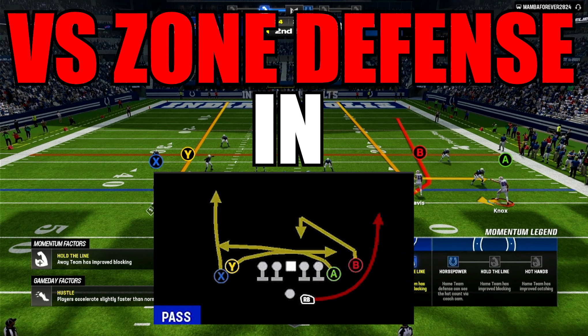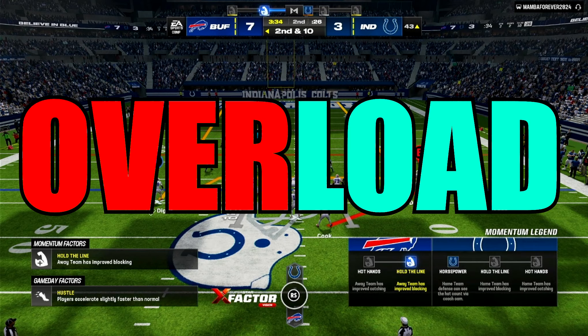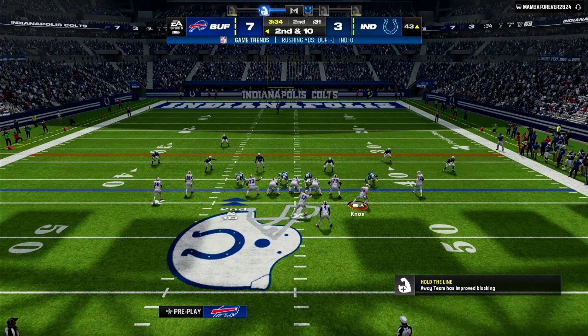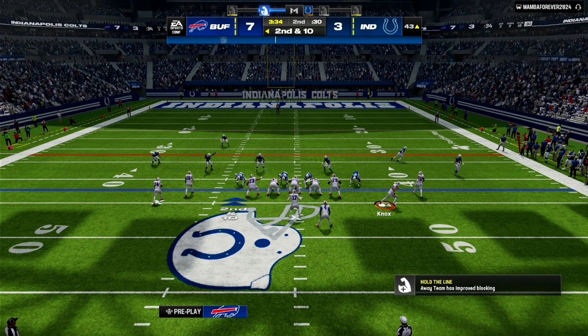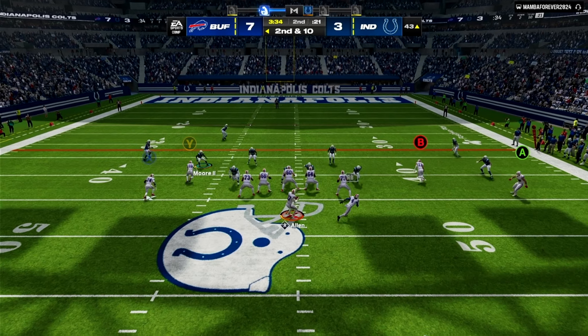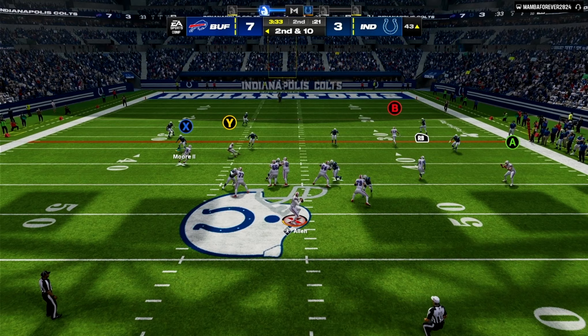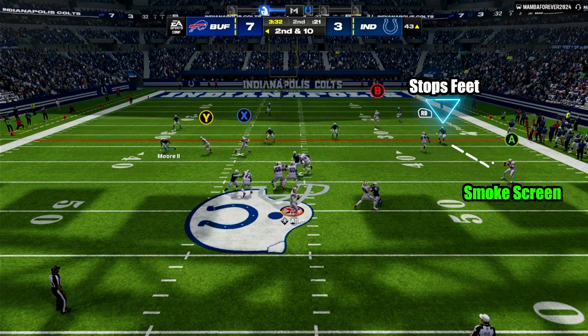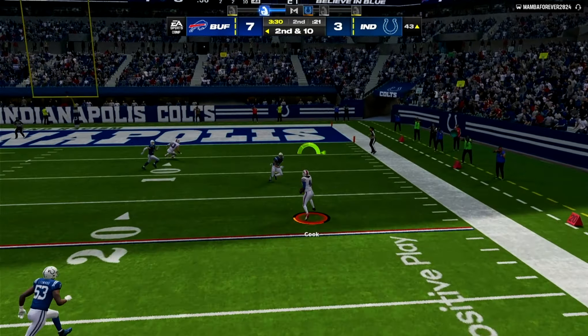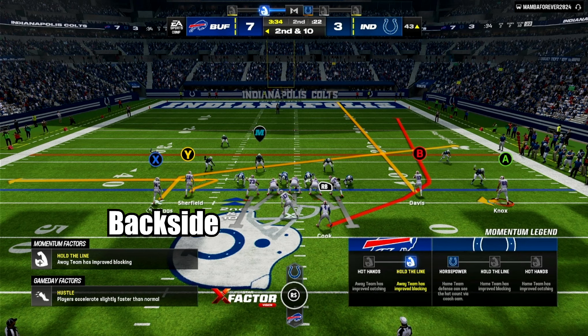Against a zone in mesh spot, we're going to go over a play I like to call overload. This play can work against any zone coverage you face. What you're going to do is motion the tight end over to the outside, then put him on a smoke screen, then put B on a streak. The goal here is to read these two defenders. If this defender stops his feet to guard the smoke screen and the vertical pulls the deep zone away, you will have the running back wheel wide open after he passes this defender. On the back side, I put Y on a zig and X on a slant in case I needed other throwing options.